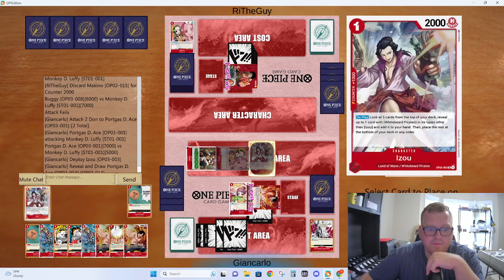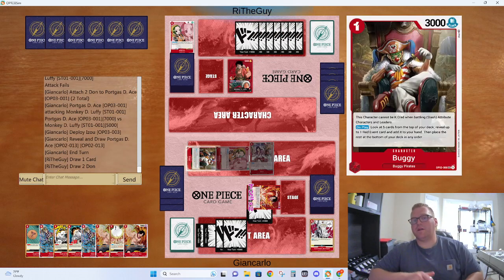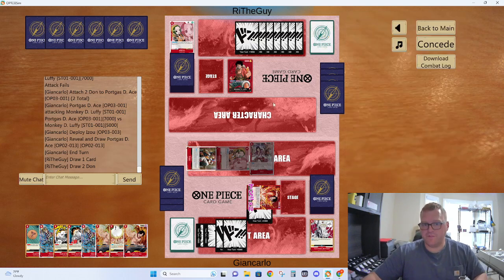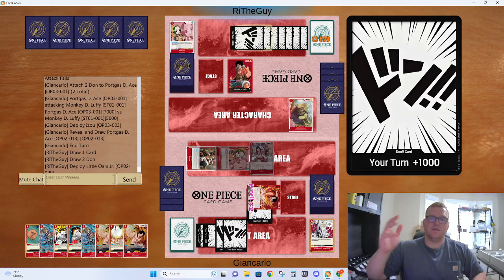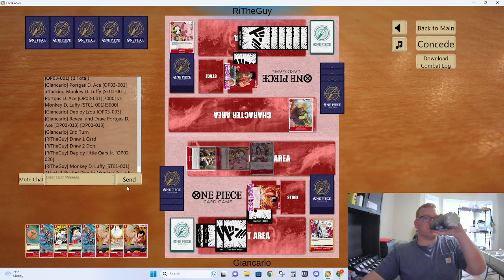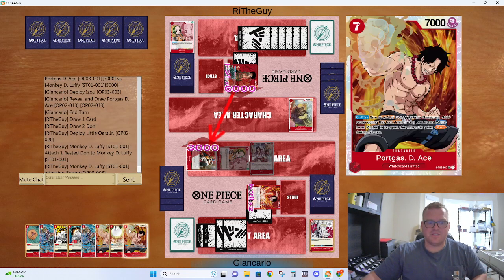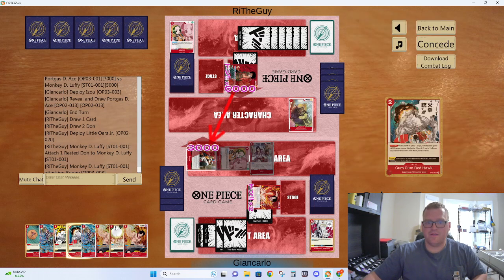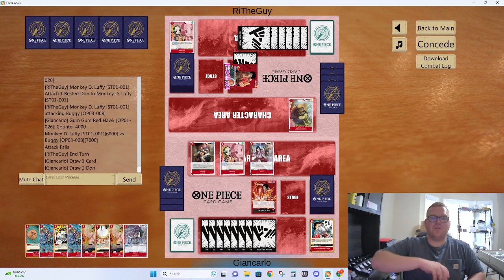I'm going to go for Ace instead of Vista, because that means he has to attack Buggy for 7 for it to die. If he's just going to slam a big vanilla dude here, it can be a little difficult. We do also have Flame Emperor. There we go — now we're getting somewhere. This is a little bit of a punish here — protect Buggy and I get another attack with it. See, he should have attacked Machino — a little bit of a punish. We actually get to push some damage here.